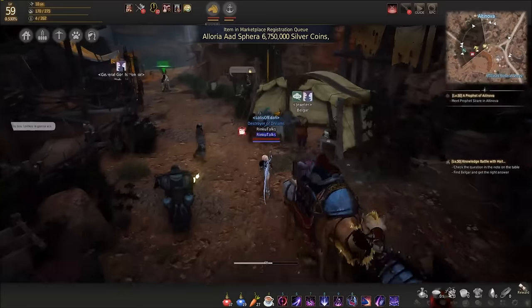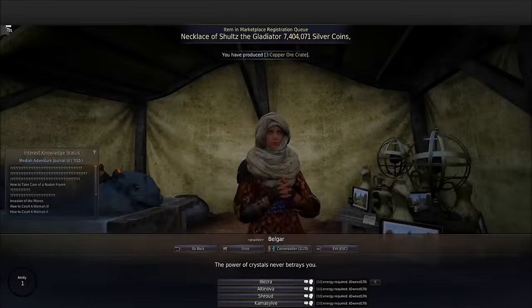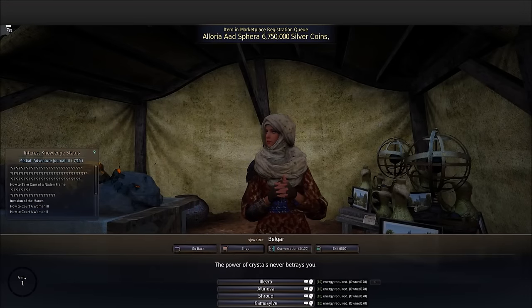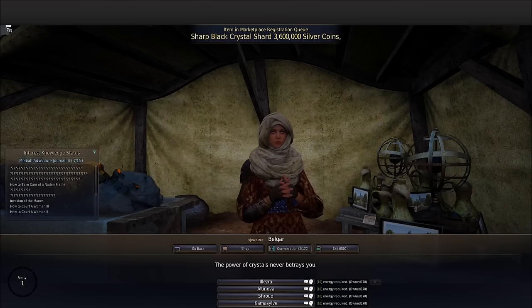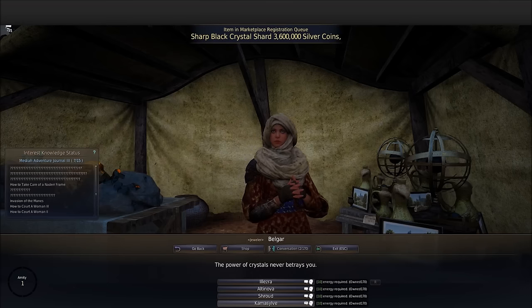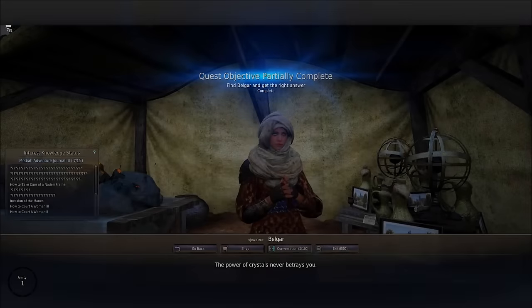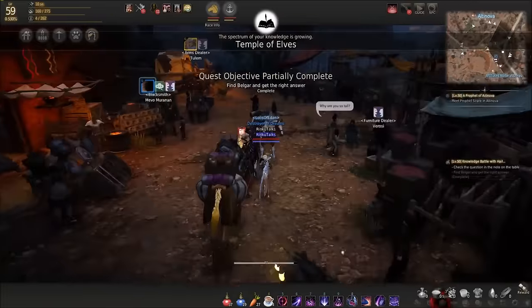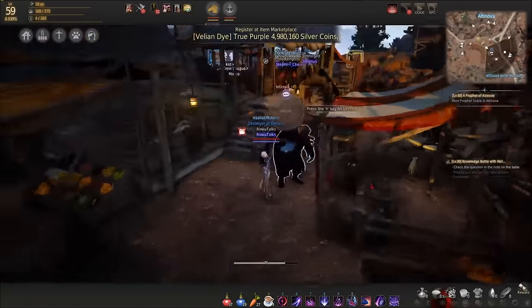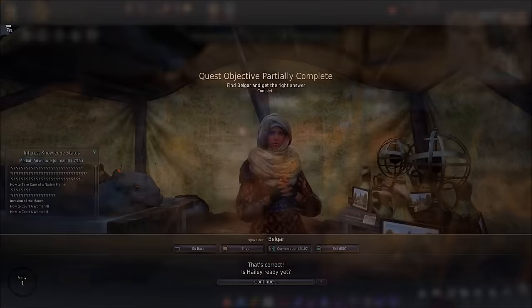We're also getting 20 contribution XP every time we complete one of these quests, and there's a bonus reward at the end. The next answer involves a temple - it's 'Come As Sylve' - which is apparently a new area coming soon. We're also getting tons of knowledge. It's a win-win even if you don't want the crystal - you could do this just for the knowledge.